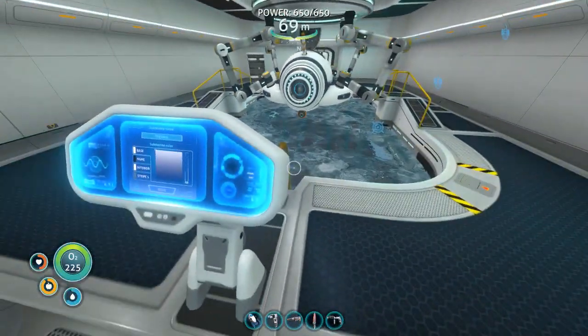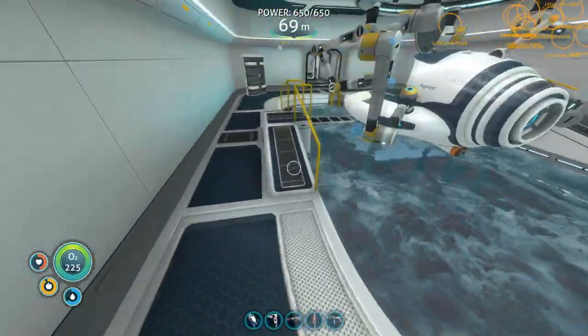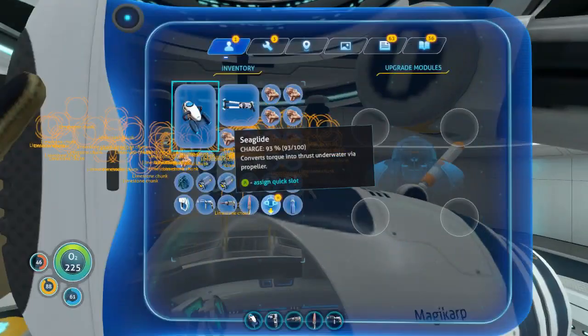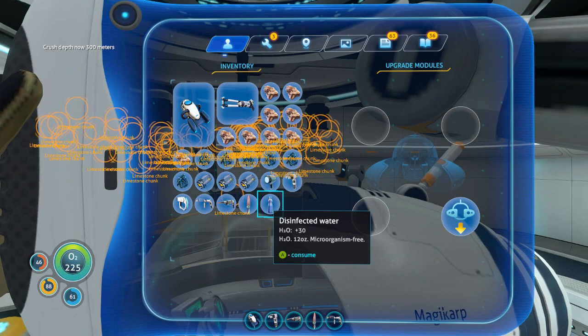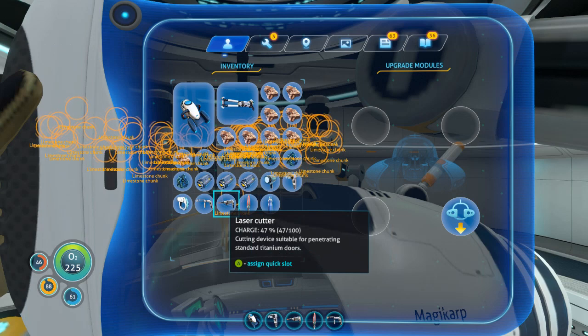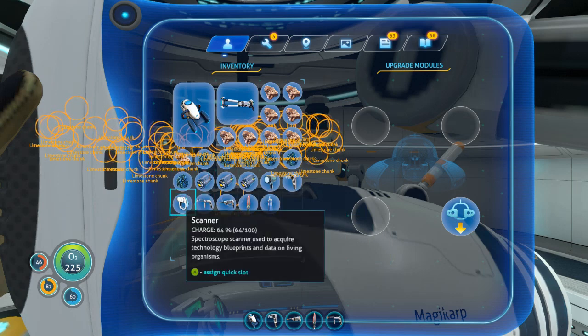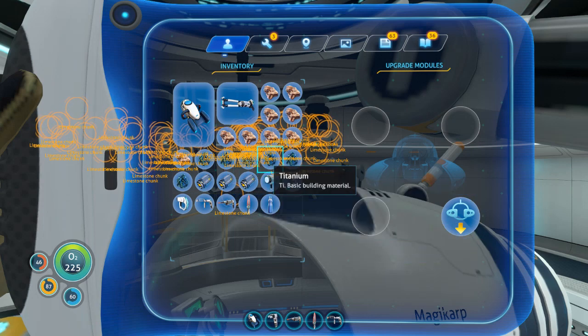There's not really anything else I can do from here. Let's go put that depth module in my Seamoth. There we go — now I can go 300 meters. That's nice. It looks like I can't stack depth modules anymore, not that it matters that much.